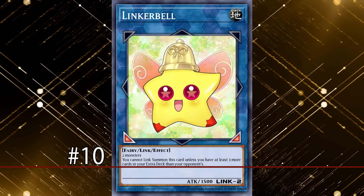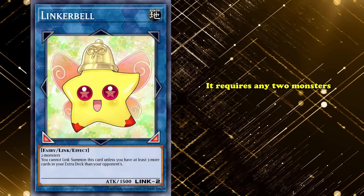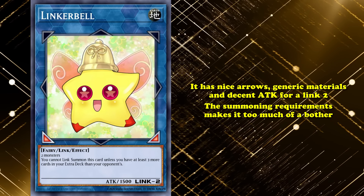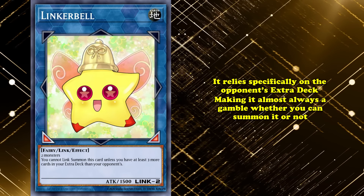Linkerbell is a Link 2 Earth Fairy with downward-pointed arrows and 1500 attack. It only takes two monsters to be made, and its sole line of text is its summoning condition, which says it can't be Link summoned unless you have at least three more cards in your extra deck than your opponent. This monster just doesn't have much going on for it — it has nice arrows and generic materials and an okay attack for Link 2, but its summoning requirements make it too much of a bother.